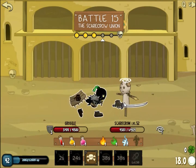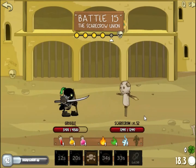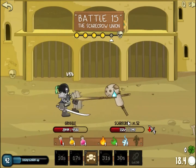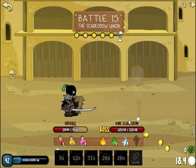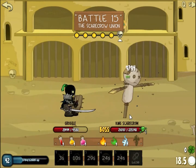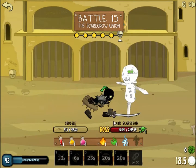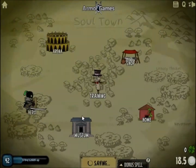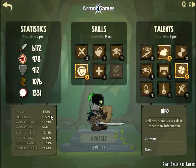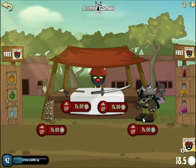Oh my god, even just these normal enemies are very tough. Poison. Oh my god, he's too powerful — now we will die. Okay, this one was tough. But I think we are on a good path, in a very good way — we will defeat this guy next time.